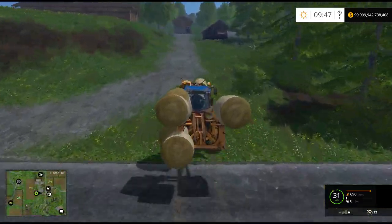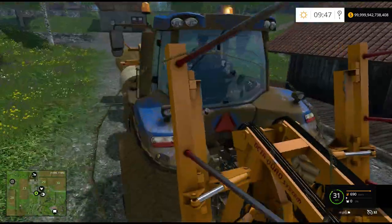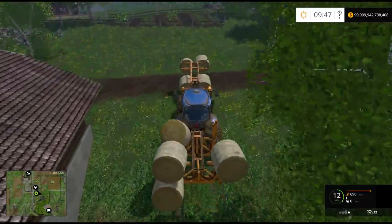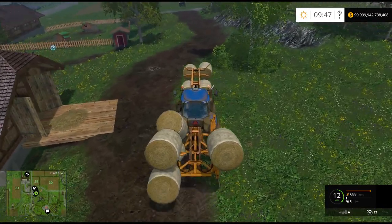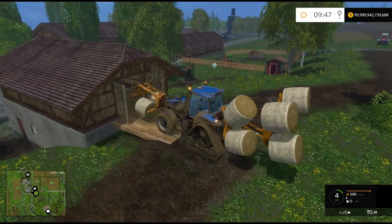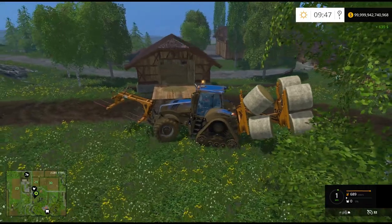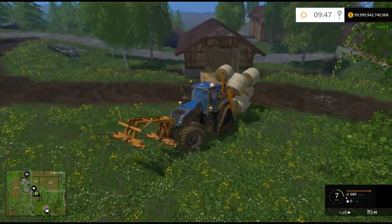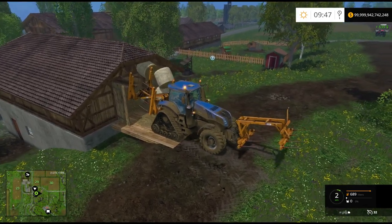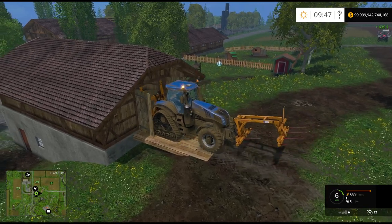So the cool thing is, at least with the front, because you only have the four bales, you can drive right into the sell point. I only tried this one time and it kind of worked. I will recommend loading your front one first. Look at that — you can lower it. There we go. Got that bad boy right in there. Look at that. Nice. There we go — I sold all my bales.